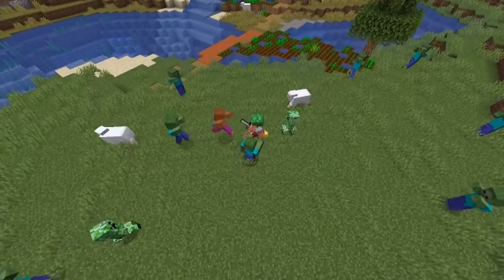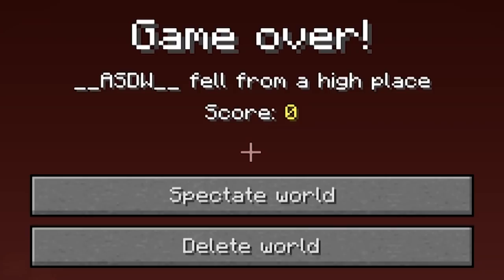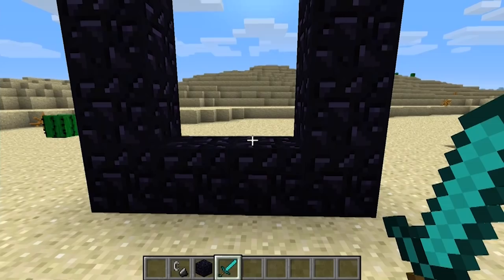Number twenty-two: a lot of people thought they were hardcore until the hardcore game mode was added back in Minecraft 1.0. It basically locked the overall game difficulty on hard and you only had one life — so if you died at all, you wouldn't be able to respawn. You actually had to delete your world. A true hardcore feature for the true hardcore players.